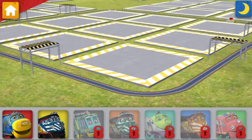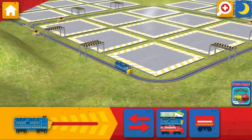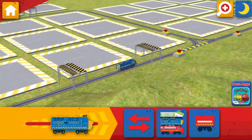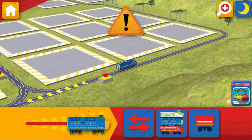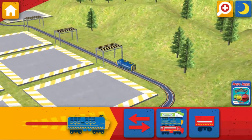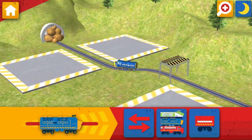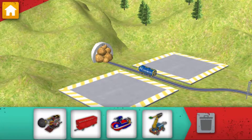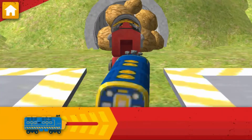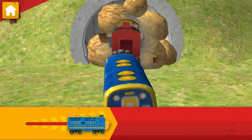Choose your Chuggor. Brewster! Great! Now, drag this slider to get moving on the track. Your first Chuggineer challenge is to drill a tunnel through the mountain. Let's go! We need to drill through that rubble. Attach the drill to your Chuggor. Now, drive your Chuggor to clear that tunnel.